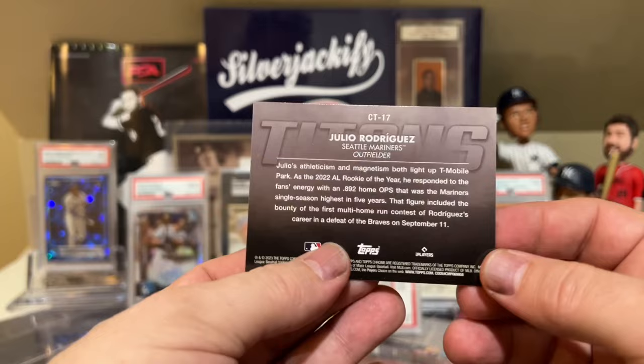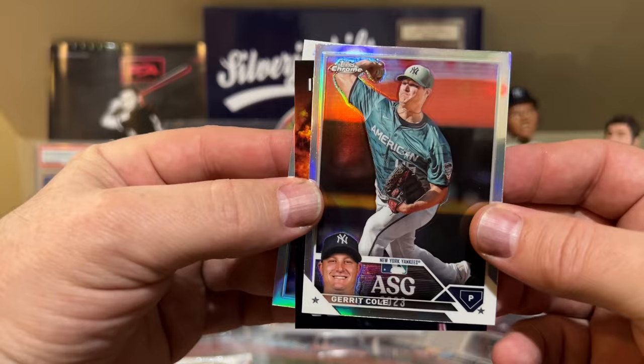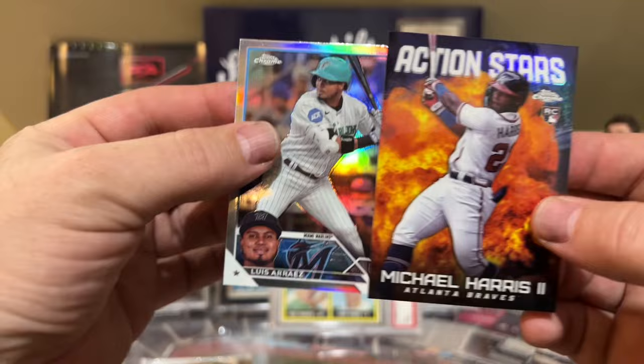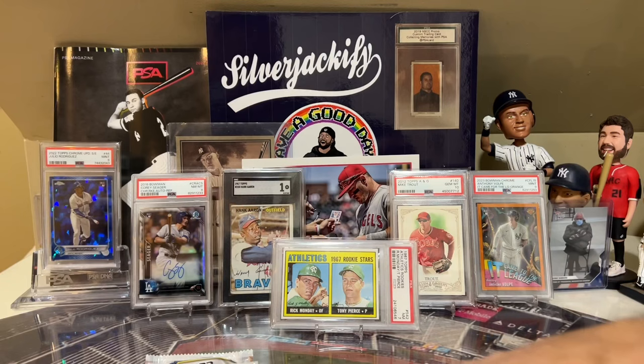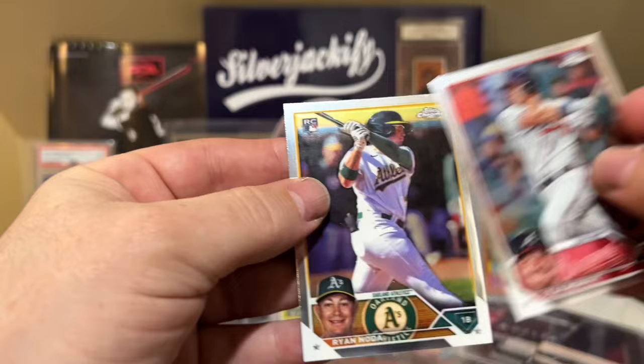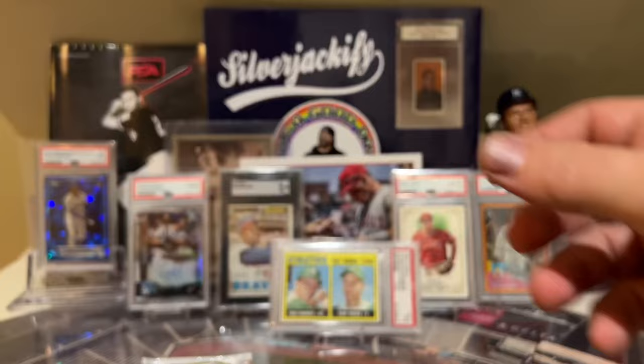Then we have a Garrett Cole — wow, nice looking card. Almost looks like a short print. Michael Harris Action Stars card — wow, look at that, that one's nice. And then Luis Arias, some sort of refractor. Sean Murphy, Bryce Miller Rookie Debut, and a Ryan Noda. A couple of good cards in there, nothing too crazy.